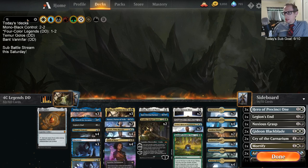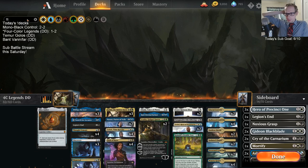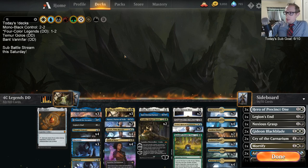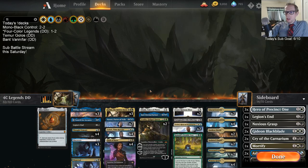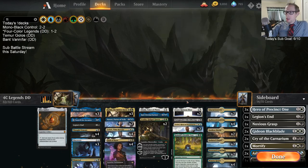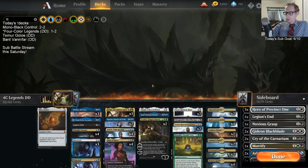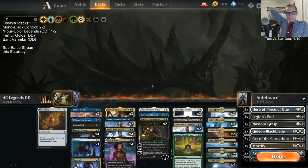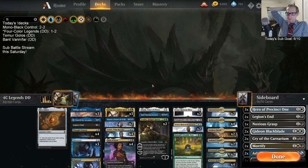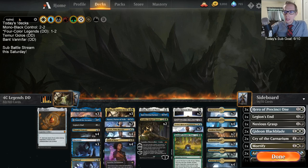I'm not in love with Time Wipe or Cleansing Nova - something like that costing five mana. Could be another Ruinous Blast, but the problem is against aggressive creature decks it's hard to have your Legend in play and also cast Ruinous Blast. Maybe just a Settle the Wreckage - but we're not playing other instants, so playing just one instant is kind of awkward. Maybe it's just a sideboard Ruinous Blast. Yeah, sideboard Ruinous Blast.